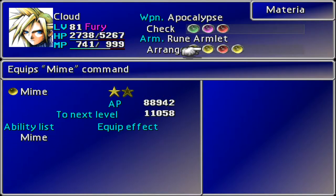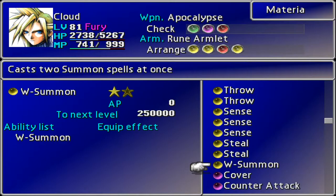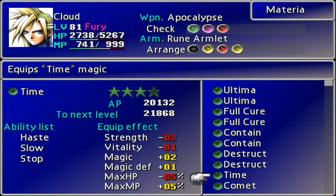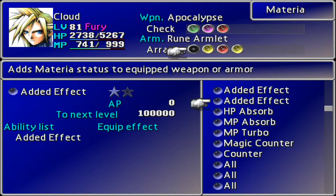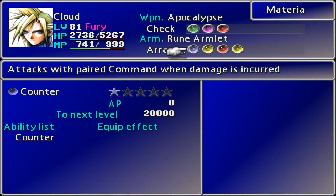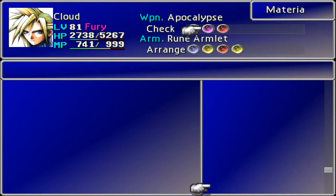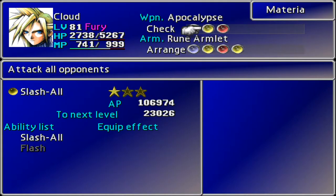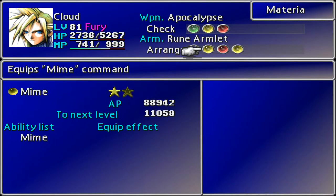We really do need to swap it out for something. Let's have a look down here. First thing I'm going to do is move this Slash All up. Let's go right to the bottom - pop that there, that's fine. I wanted to put something else in this one - let's start doing some different things. Counter Mime - we need to change the armlet. Let's put Slash All on the triple growth because it just needs it. Knights of the Round is still so far away.